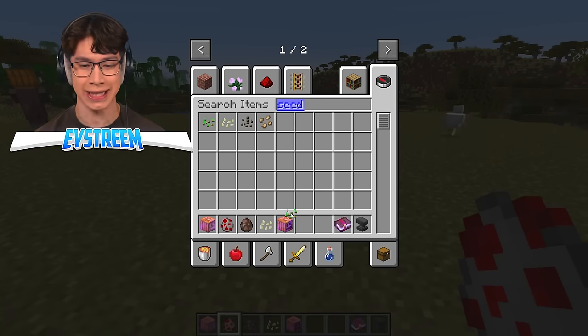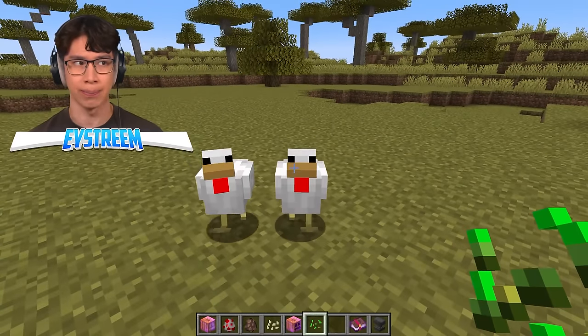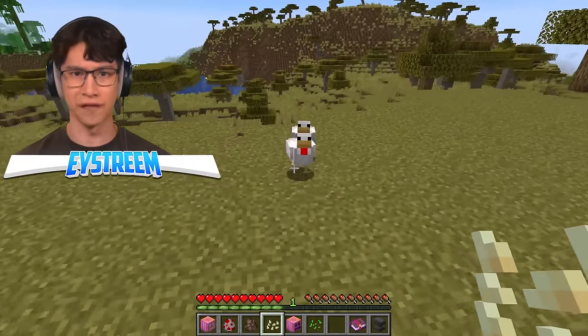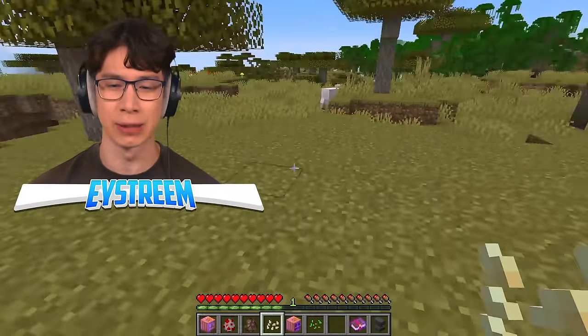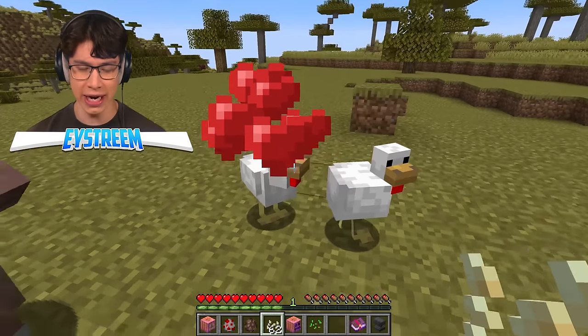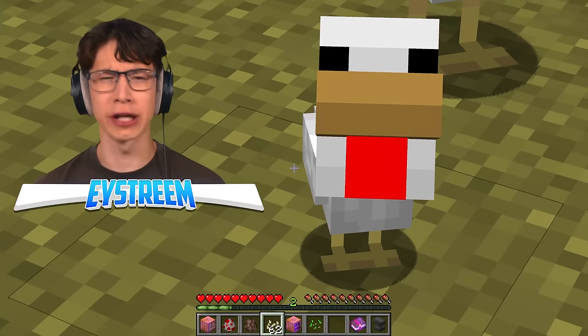And finally, you can breed chickens with pumpkin seeds. I just thought you could use regular wheat seeds — that was the catch. I suppose it makes sense that pumpkin seeds would work too; they're also seeds. Here are our pumpkin seeds. The chickens are following me. Why do you want pumpkin seeds, bro? Pumpkin is lame compared to wheat. Okay, the chickens clearly don't care. If I feed them, they'll breed. Oh no — this is a curse. You are a cursed pumpkin baby.